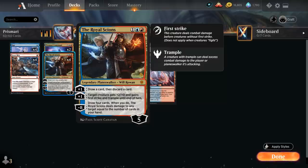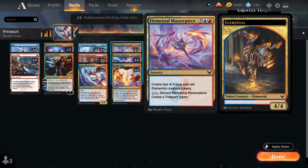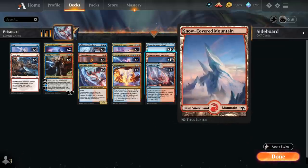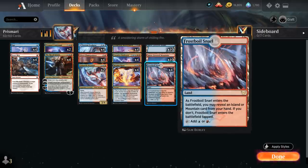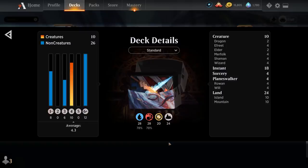If we ever reach the minus-eight ultimate on our Scions we get to draw four cards and deal damage to any target equal to the number of cards in our hand. We have 20 snow-covered basic lands alongside Frostboil Snarl — a new dual land from Strixhaven that enters the battlefield untapped if we can reveal an island or mountain from our hand, and can help us cast Frostbite or Opt on turn one. That's our deck — let's jump into some games.